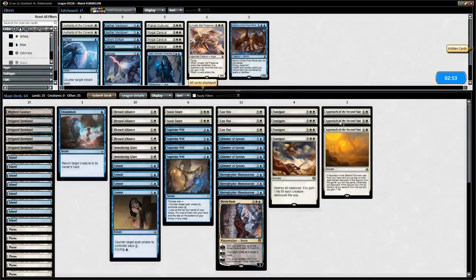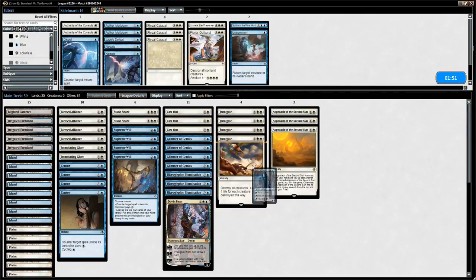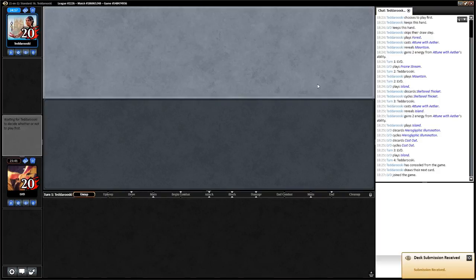Opponent scoops it up — interesting. We don't really know what they're playing but probably a Temur energy deck. For sideboarding against Temur energy: Unsummon isn't necessary, they'll likely have Negates after board. We'll bring in Jace and try that configuration, reevaluating after the second game.